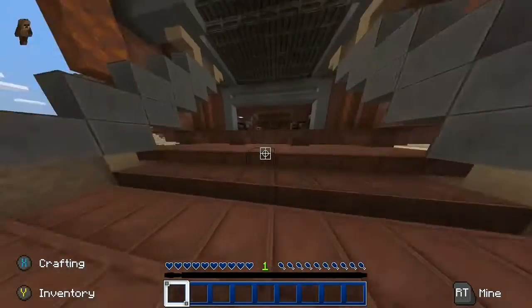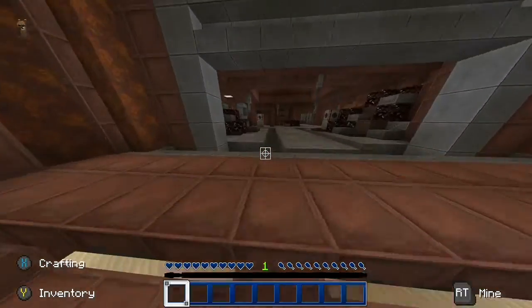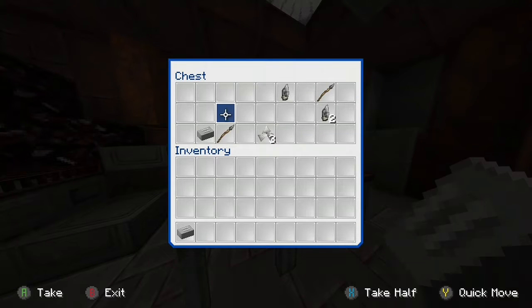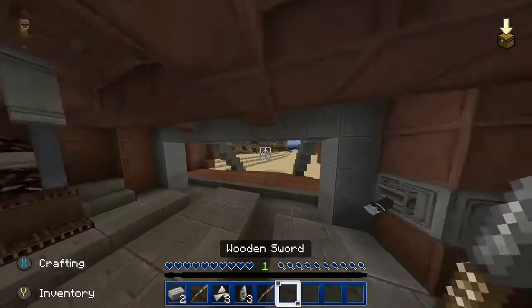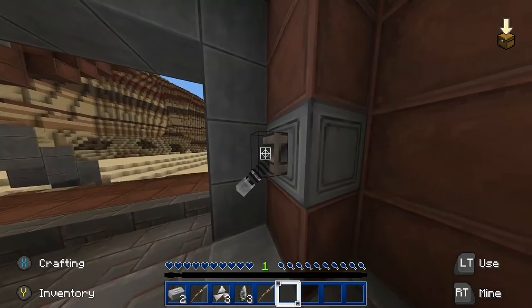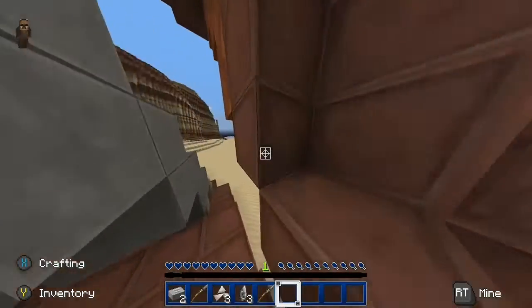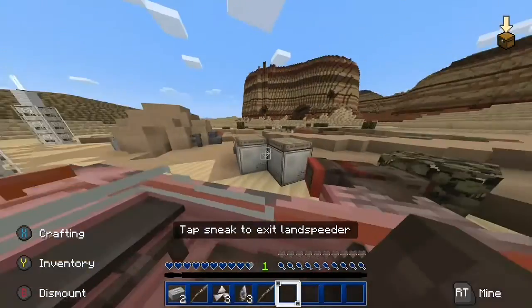I'm going to be looting almost every single planet, but only the important ones where I think there are a lot of good materials. For example, I'll go to Endor because the Ewoks have a lot of bows and arrows. I can also go to one of the Mandalorian planets to get beskar, which is the netherite armor, and a dark saber — that's pretty cool.